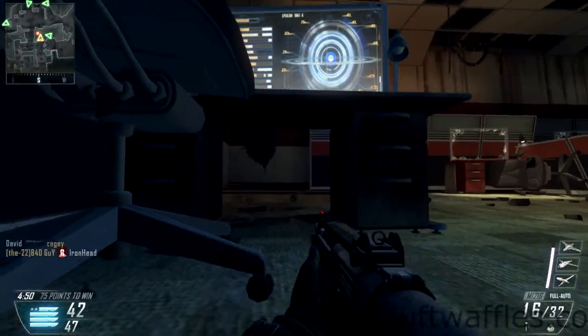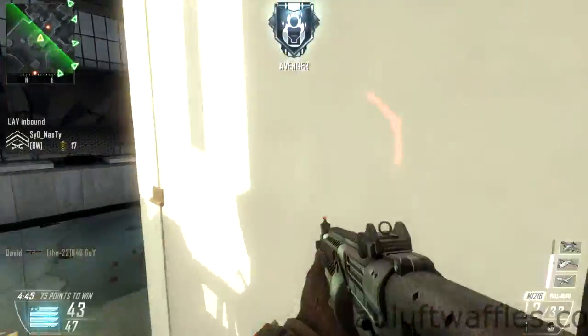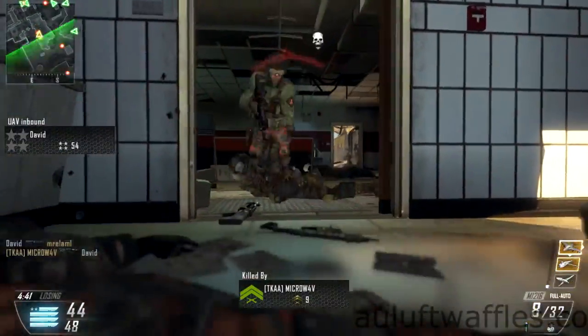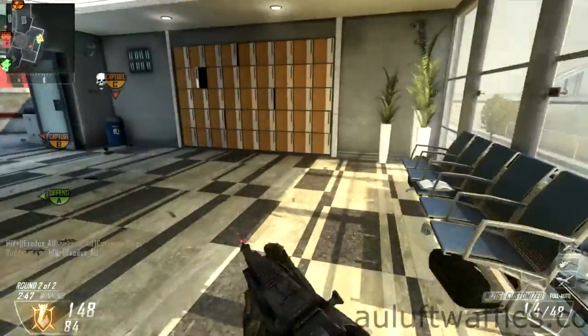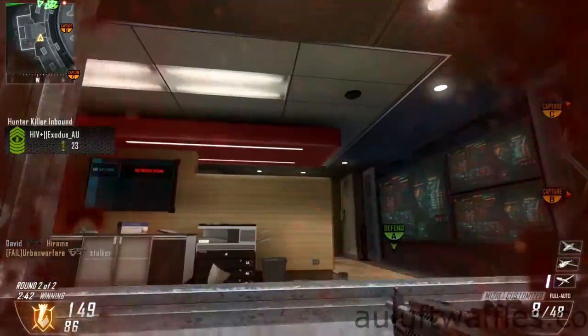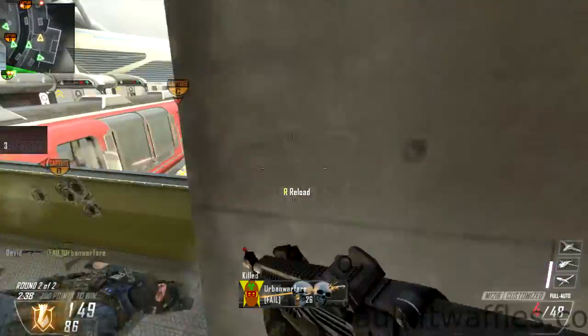That said, being basically a shotgun, you have to maneuver the map so that you are in range. That's the main skill in using shotguns. What that means is that you need to know where the enemies are and then go the route that has the most close quarters in it.